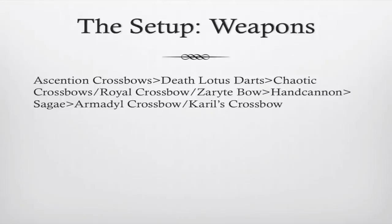Now we've got an upgrade and downgrade list for weapons. You've got ascension crossbows at the top, and it goes all the way down to Carol's crossbows. Some personal recommendations: first, Death Lotus Darts are level 85 ranged weapons and they're very inexpensive — you just need a lot of ports progress. If you're interested in how to get those, I have a guide linked in the description.